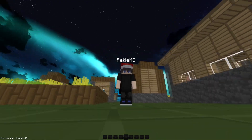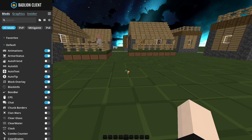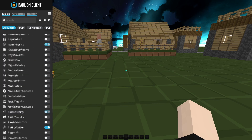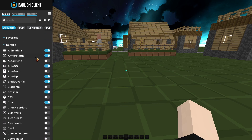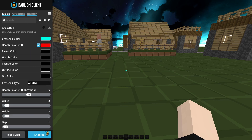So what you guys want to do is hit the right shift key on your keyboard. Once you click on that you should have a menu that will look like this, or probably different depending on what version of BadLion you're using. Once this pops up, you just want to search up 'crosshair.'